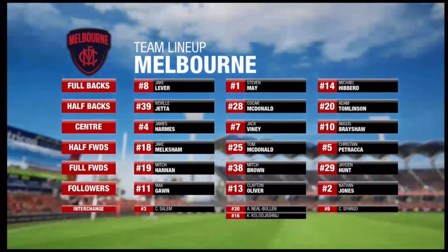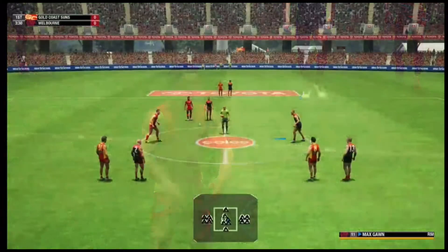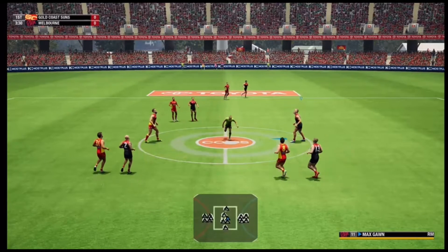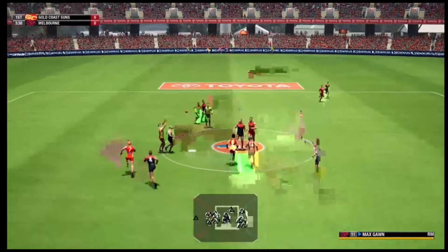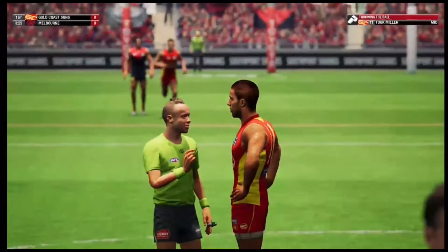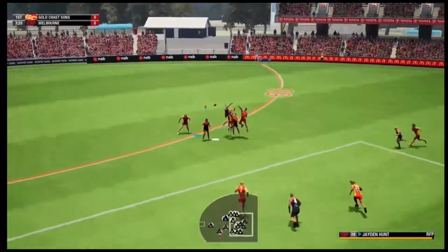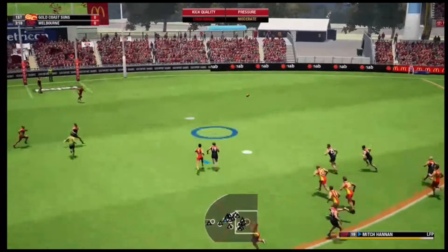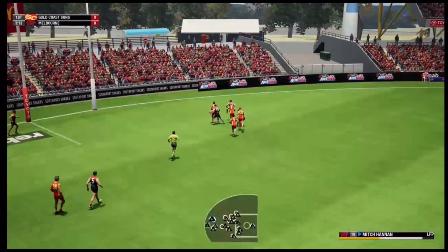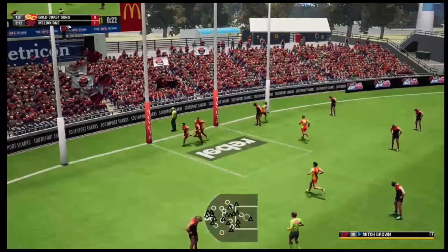Here we are at Metricon Stadium. Our team is going to go in unchanged and let's get this game underway. We are looking to play fast footy, use the corridor when we can but also take control of the ball. That is throwing the ball against Tuukumilla — good start. Good tackle from Jack Blaney, he sends it up to half forward. Can he get a target? It is sent in deep into the forward 50, good tackle, good pressure. Here comes Hannon off the ground and he will get the first score.